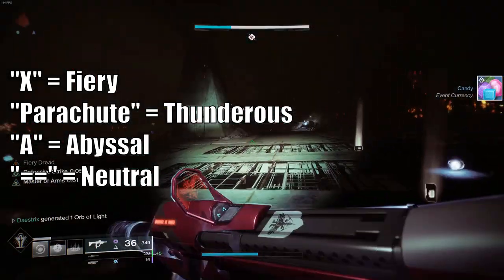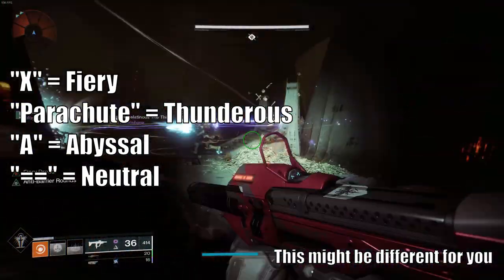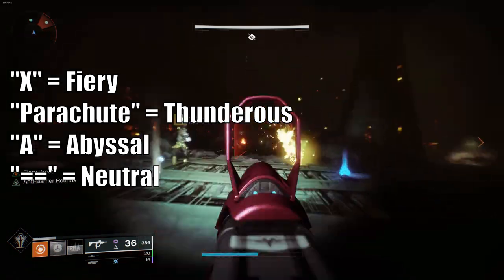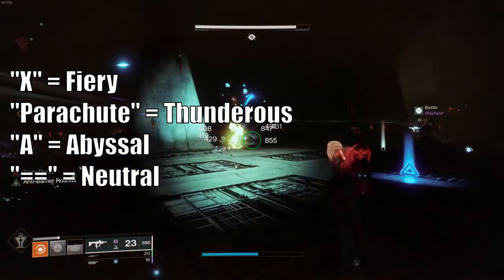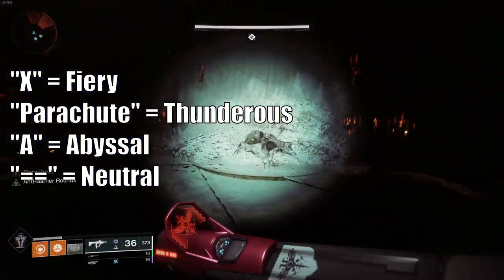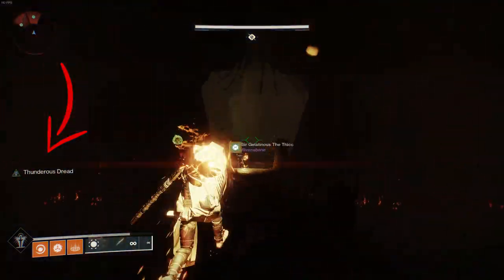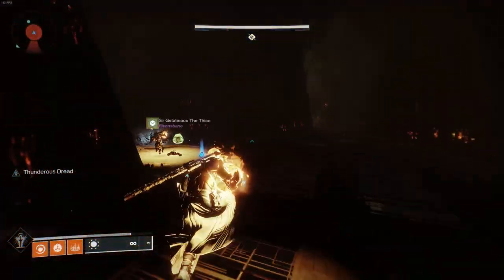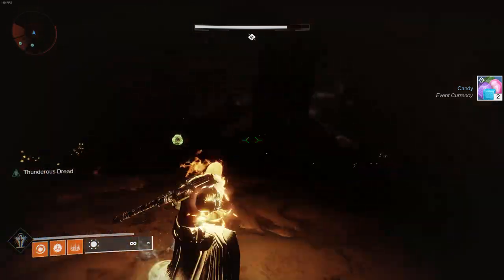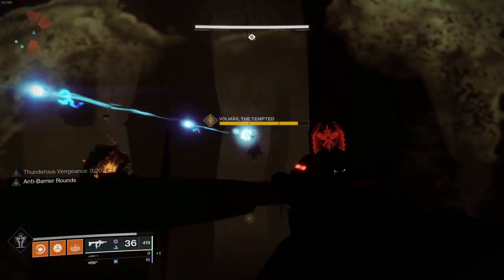During the boss fight you're gonna have to get buffs to damage the boss. In the first room you can check what symbols correspond to which element. You're gonna see on the left side of the screen a buff — either Fury, Thunderous, Abyssal, or Neutral Dread. That corresponds in the main room to what symbol is above it. In each corner is an element and above it is a symbol. When you get that dread you need to dunk the ball of fire from the center to that symbol above it. For example, if you have Thunderous Dread, go back to the main room and check what symbol was arc. Arc is the parachute symbol, which was in the bottom left of the map, so go there and dunk your ball of fire.